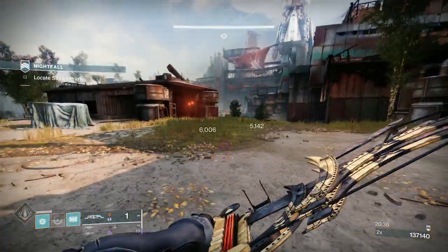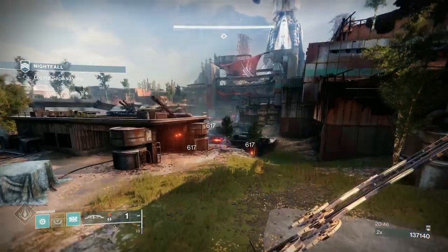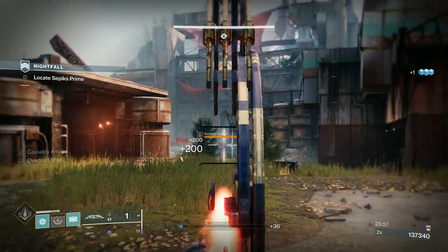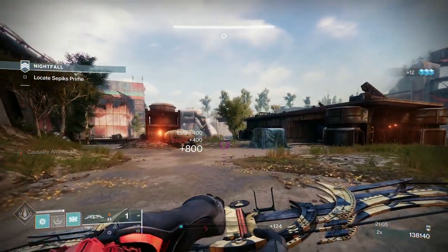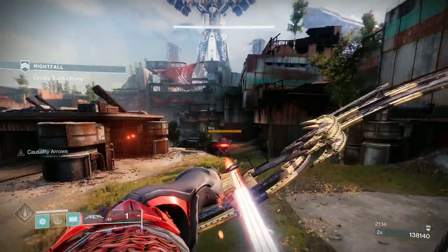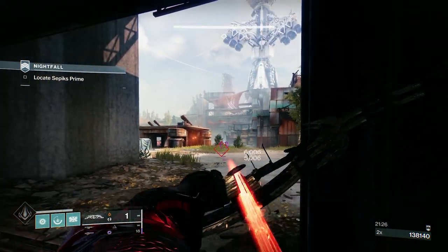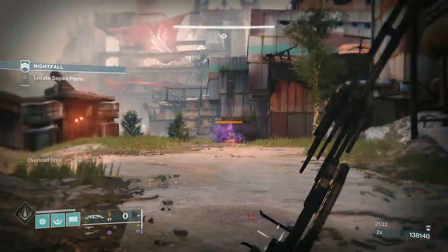I literally used the auto rifle for one barrier at the start and thunder crashed the rest. So now the brigs and the fallen walker are out. I want to take the brigs out first. This brig is relatively far away — I could keep doing this, but there's another one on the other side. I need to be careful because of the fallen walker — I can't sit in the same position.